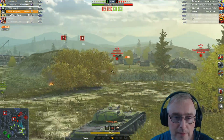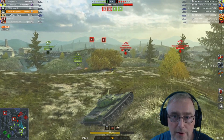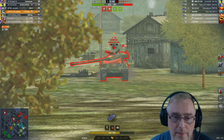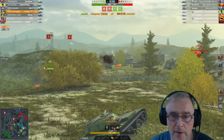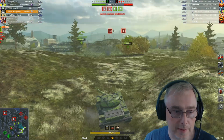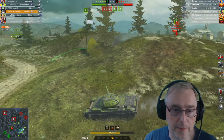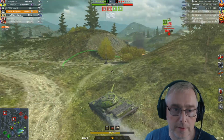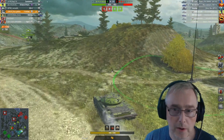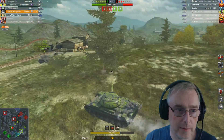Looking at the score at the moment - it's 5-4, we've got two bases. The AMX is up there. The ISU - I'm not really sure, he looks maybe like he is AFK. We can hopefully finish this guy off. I don't know if he's just parked up - he is actually AFK. Very hard to tell. He does look like he's around the spawn area, which could be why we've got such a good numerical advantage.